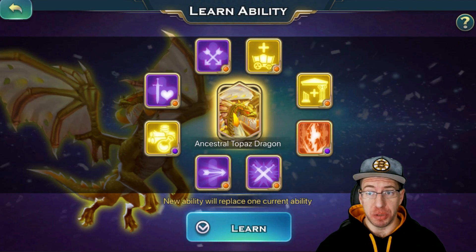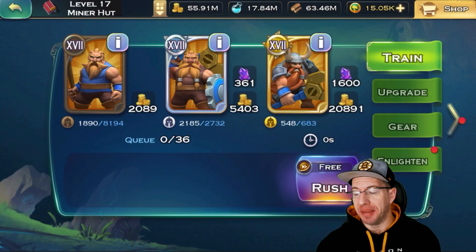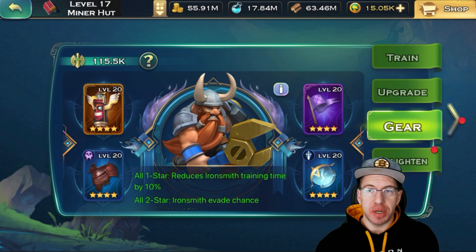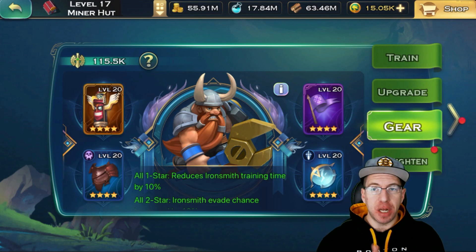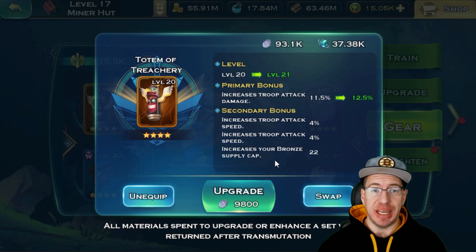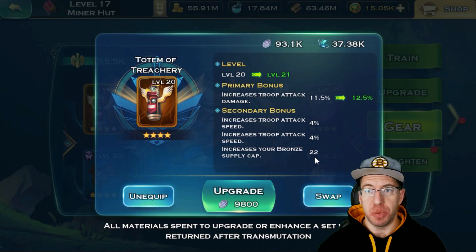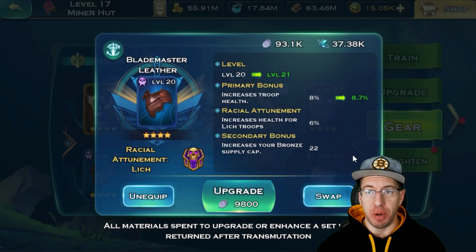Even with troop equipment, you can actually get more bronze cap. A lot of people only focus on a couple different troops for PVP. But for all of your other troops that you only have four-star equipment on and are never going to deploy, you can select equipment that's going to increase your bronze cap supply. This one piece of equipment on a troop I'm never going to use offers 22 more bronze cap. For another piece of equipment, it's another 22 bronze cap. These things might seem really small and minute, but they add up — it all adds up to give you more and more gold cap.